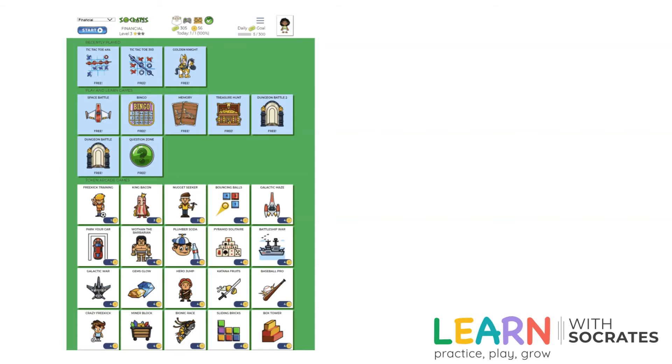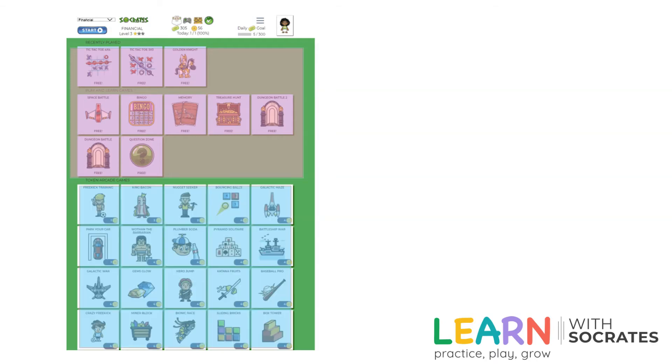There are two kinds of games in Socrates. The first type is the play and learn games — those are free games you can use to answer questions and earn tickets and tokens. The games on the bottom, which are white squares, all cost tokens to play; they're just for fun. I wonder which game will be your favorite.